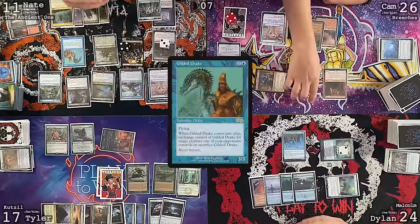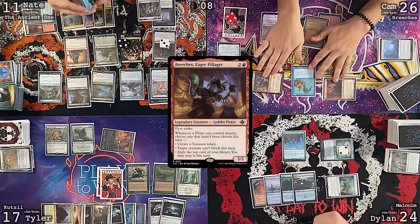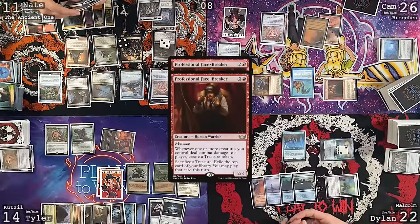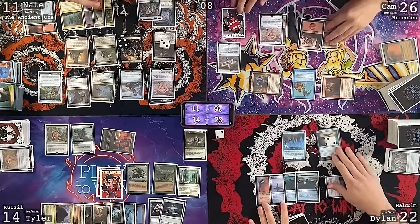Bowmaster triggers, Dylan shoots the Aether Swan for one damage. Vampiric Tutor at end step — Spree Sentinel trigger, but Dylan declines to pay. Dylan draws — Vampiric Tutor card on top. Everyone has a card on top of their library from tutors. Cam draws for turn — Vampiric Tutor sucks, one card on top of library. Cam plays Ancient Tomb, losing two life. Casts Oran Frost Fang — draw a card.